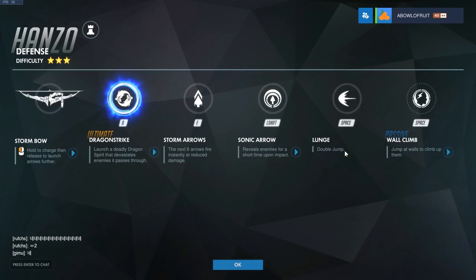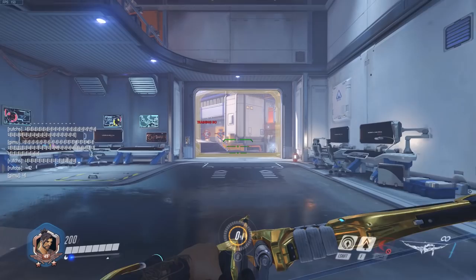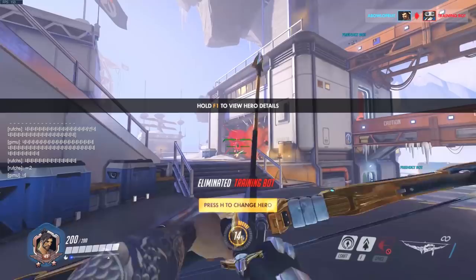Rub that into your space cyborg brother's face, okay? He had to go through all that to double jump, but you can just do it — cause you're a boss. And also, if I'm not mistaken, the storm bow in general now charges a little bit faster. I haven't played with these changes yet, so let's see what this looks like.